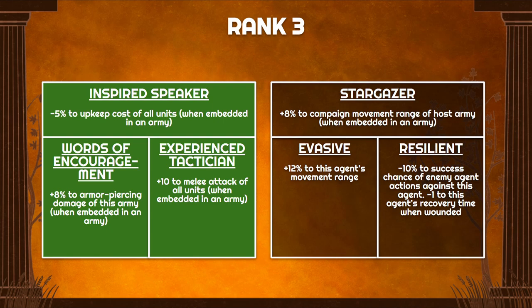At rank 3 you can pick up Inspired Speakers and Words of Encouragement, or Experienced Tactician depending on your army's makeup. Inspired Speakers reduces upkeep cost by another 5% — very useful and core for this build. Words of Encouragement gives your army 8% additional armor-piercing damage, while Experienced Tactician gives 10 points to melee attack. If your army has elite high armor-piercing units, go with the 8%; if you have cheap units with very low melee attack, the 10 flat points could effectively double your hit rate.